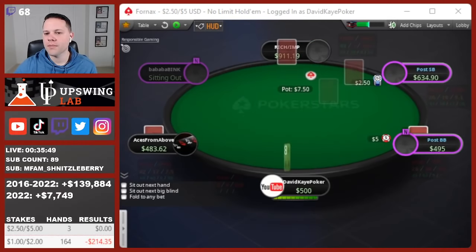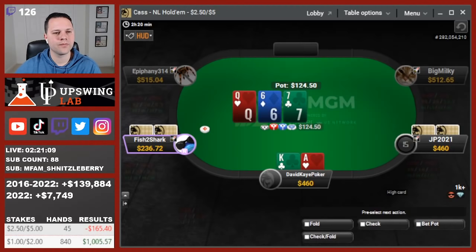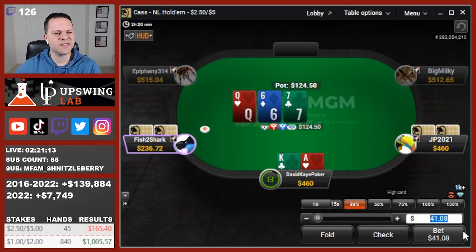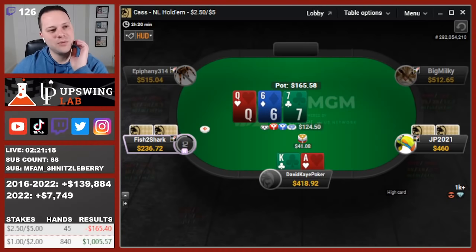This is king-10. Hijack opens, we 3-bet from the cutoff, button cold calls off a short stack. Back over the hijack. Let's see the call. Queen-7-6 — I was trying to put a king in there. I'm going to go ahead and c-bet, hoping to get some folds.